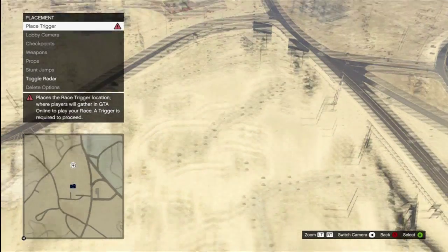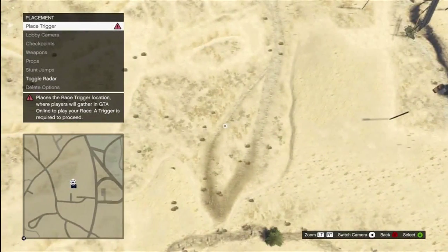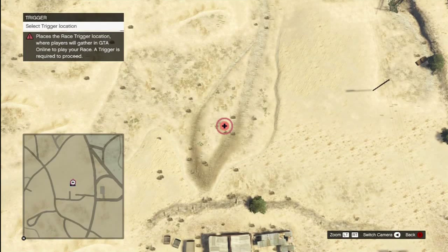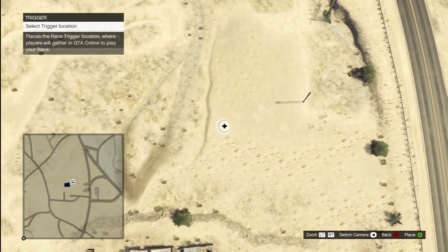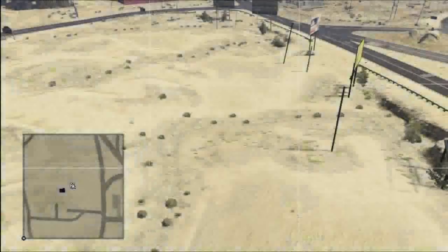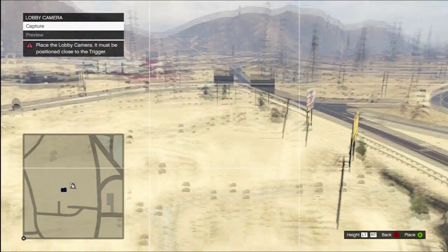Placement — place trigger. Okay. Place is the race trigger location where players will gather in GTA Online to play your race. A trigger is required to proceed. Area must be clear. Alright, there you go. Select trigger location. Go. Lobby camera — I know what that is. Capture. Select. There you go, that'll do.